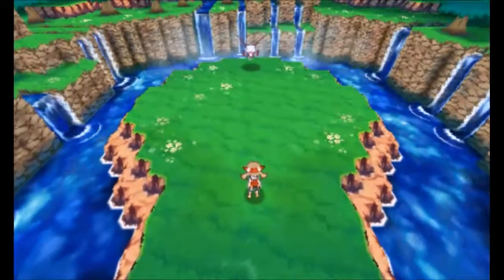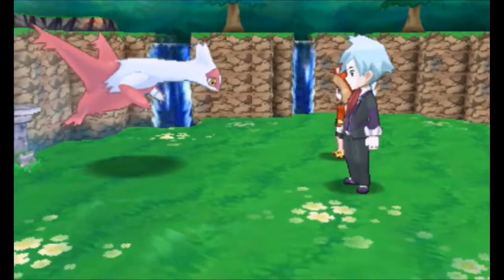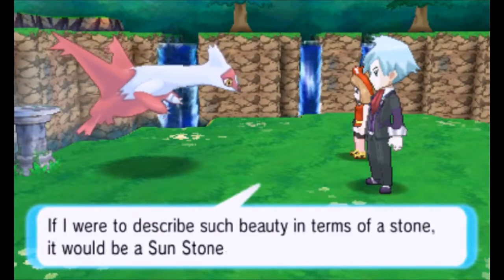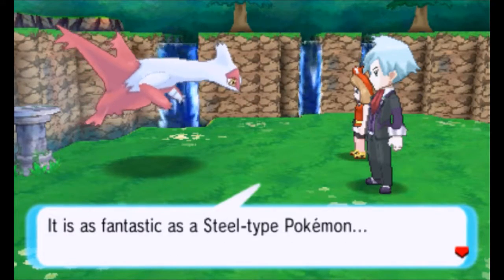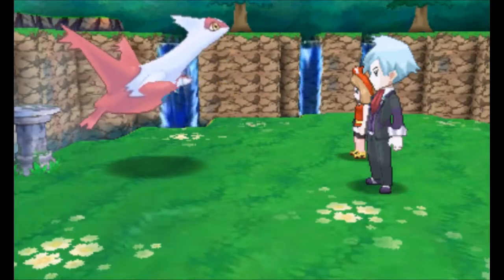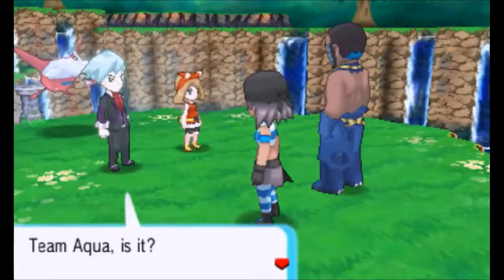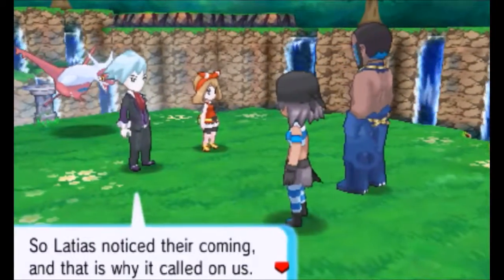What is you? Steven — I think that's your name. You let me go ahead first. Latias! Latios and Latias. It's beautiful. If I were to describe such beauty in terms of a stone, it would be a sunstone — no, it goes beyond that. Isn't its brilliance like that of a dawnstone? It is as fantastic as a steel-type Pokemon. Team Aqua, is it? Latias noticed they were coming, and that is why it called on us.